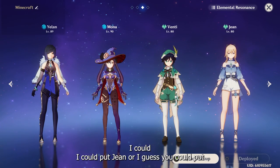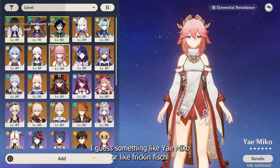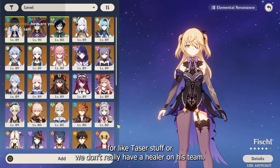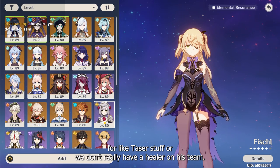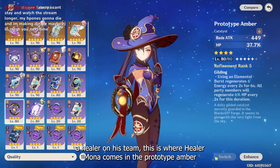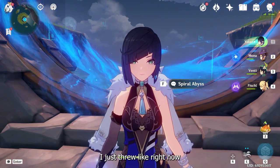Especially if you don't have a healer, you could put Jean, or Yoimiya, or Fischl for taser stuff. But we don't really have a healer on this team, and this is where healer Mona comes in with the Prototype Amber. With so much crowd control, we don't really need to heal up much, but whatever healing we need, Mona will just provide with her catalyst.